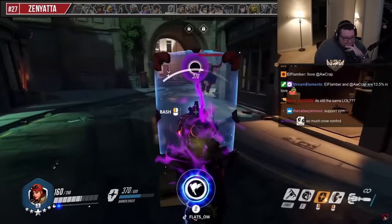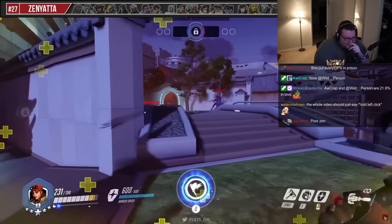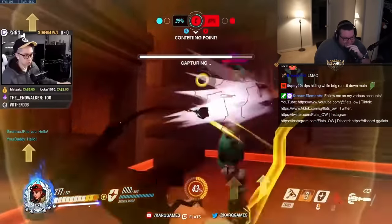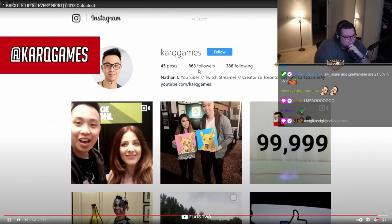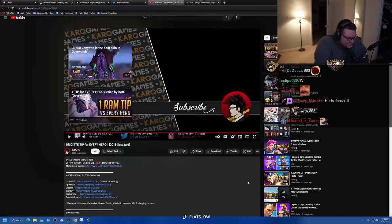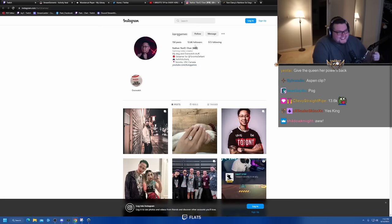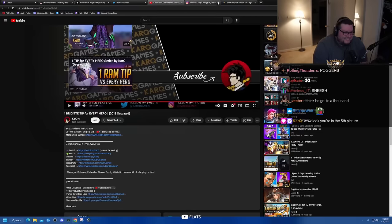Finally, against Zenyatta you should win every time you get in range of him unless he lands three straight Discorded headshots. If he's charging a secondary fire you can hold your shield up to block it or stun him to cancel it. Just run him down — he is prone to the flail boop so you can try to knock him off the map. And that wraps up all the heroes — follow my Twitch, Twitter, and Instagram. 863 followers, let's get it to a thousand!